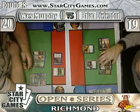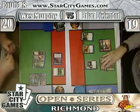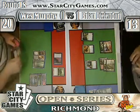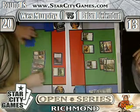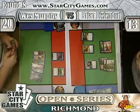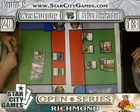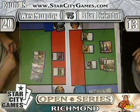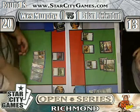Is it an Oblivion Ring? Baneslayer comes down for Brian. Not too good against the Malakir Blood Witch, though, and it's probably promptly going to get Pulsed - the Baneslayer, that is. Brian forgot to use his Knight that turn at the end of the turn. That was a mistake.